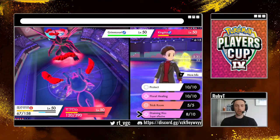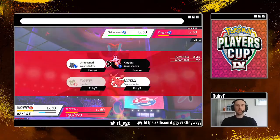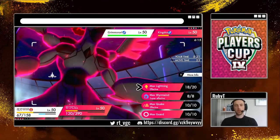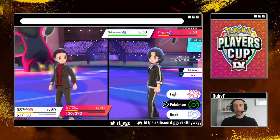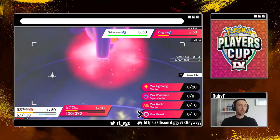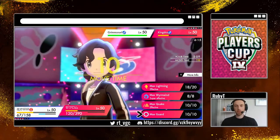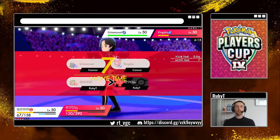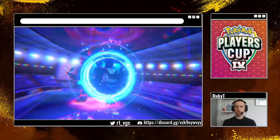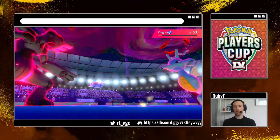Thinking here — can I Floral Healing? No. So what I need to do is Draining Kiss the Kingdra again, and I think I can Max Guard. When Urshifu comes in later and just cleans up the Grimmsnarl, I can Max Guard here because you have to target down the Zekrom, otherwise you're going to be in real trouble. Which means I should be able to get two Draining Kisses off here. So I get the first one — we get a nice bit of health back.